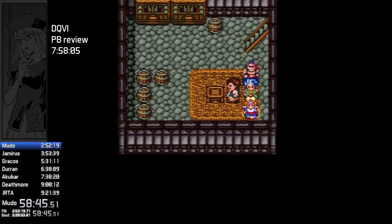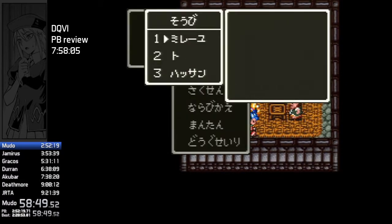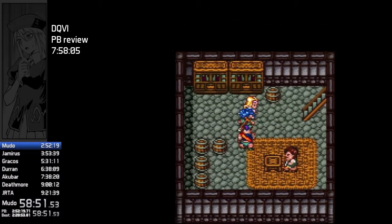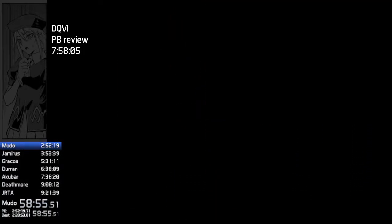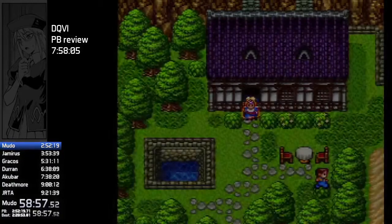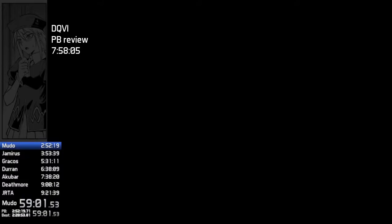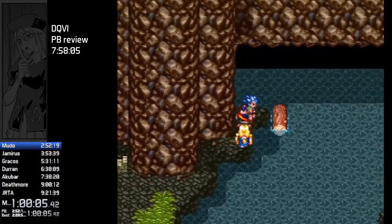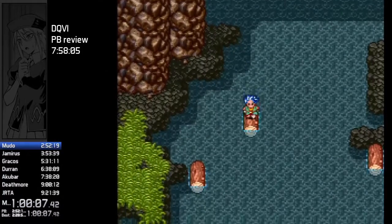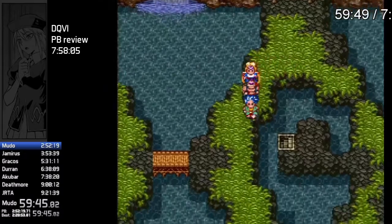Come down here for Water of Amoru — we can probably use that against Mudo 1, 2, or 3. That right there was me equipping three things at once rather than saying yes to the shopkeeper, and you can see how fast that menu was. This cave went horrible.